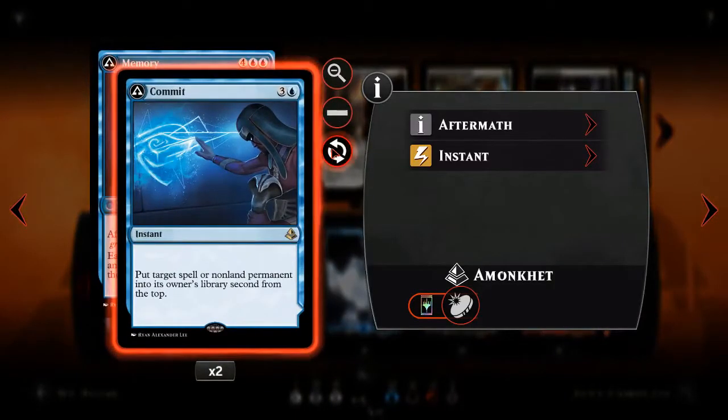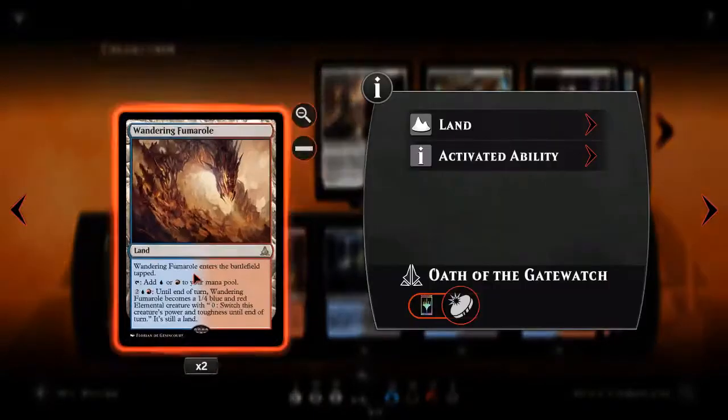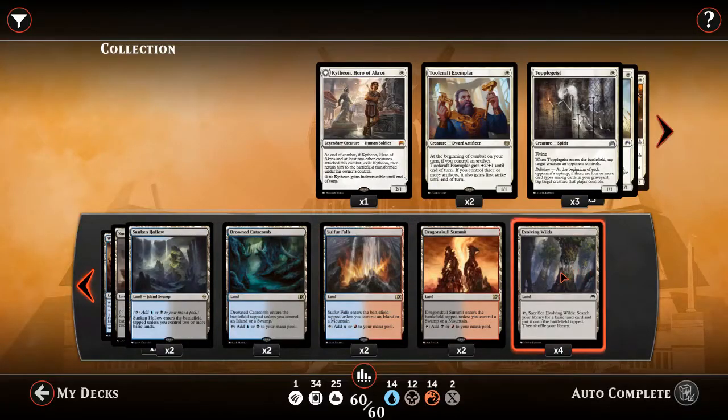Two Commit to Memory. Three Island, three Swamp, three Mountain. Two Wandering Fumarole, two Smoldering Marsh, two Sunken Hollow, two Drowned Catacomb, two Sulfur Falls, two Dragon Skull Summit, and four Evolving Wilds — so we've got 25 land altogether. Now that's the deck, let's see what we can do with it.